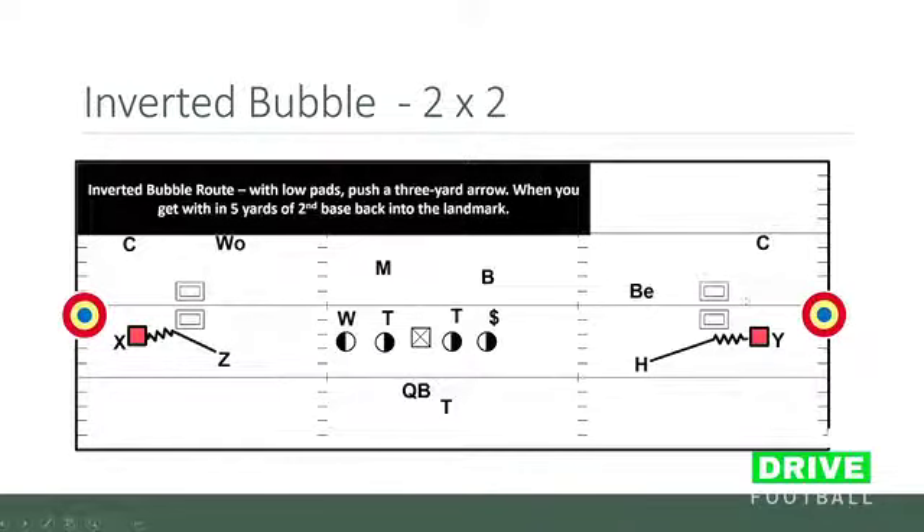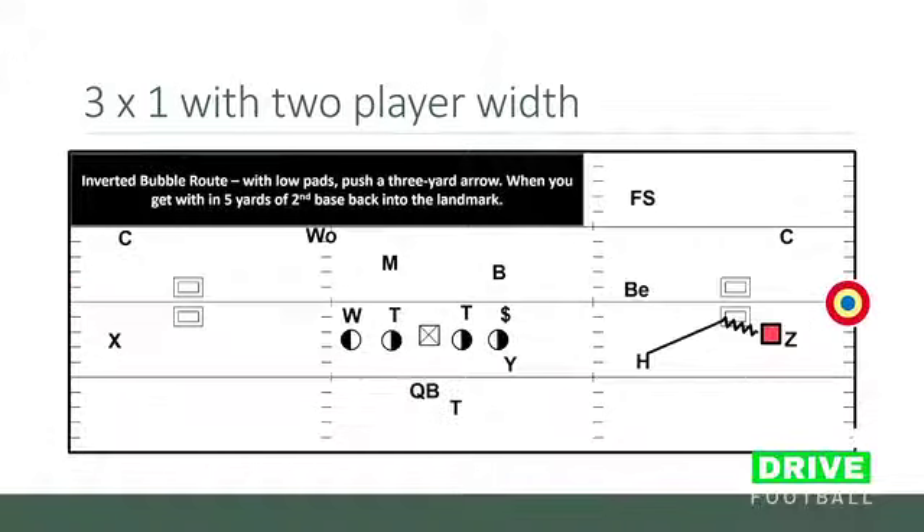Our aiming point's a little bit wider here, but he is going to sprint at that three-yard aiming point until he can back up to second base. He's going to sprint at that target and then back into second base. It always has to be at second base to create accuracy for our quarterback. In three-by-one, we like to run it with the number two receiver, with number three as a tight end or slightly flexed — we feel this kid's a little bit better athlete.